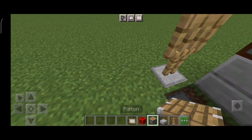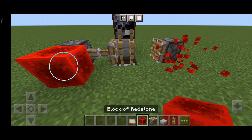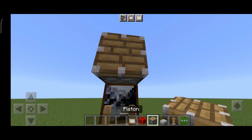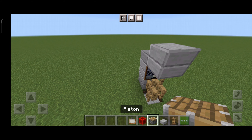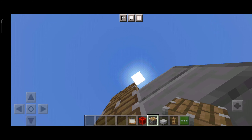Now put some pistons. Now place a block of redstone there — there we go. Now wait, another redstone block there. Four blocks — there we go.